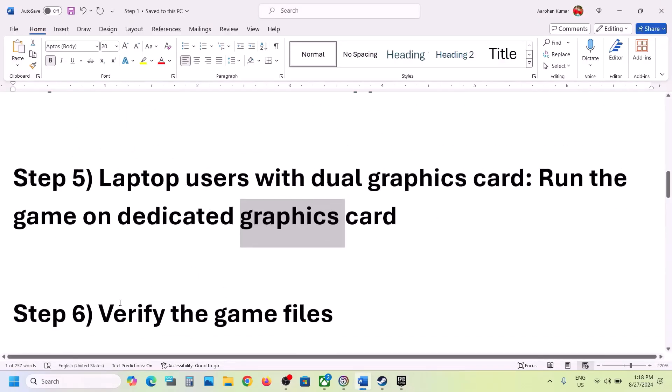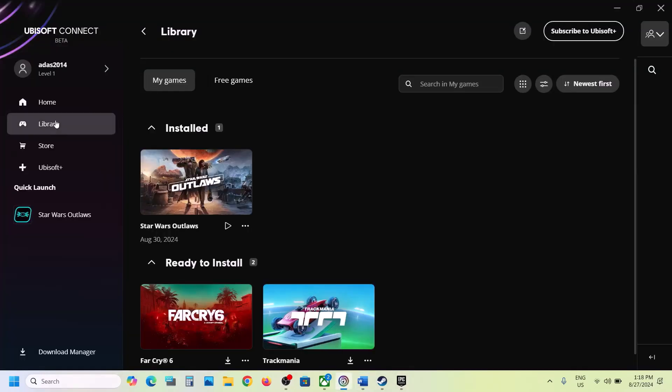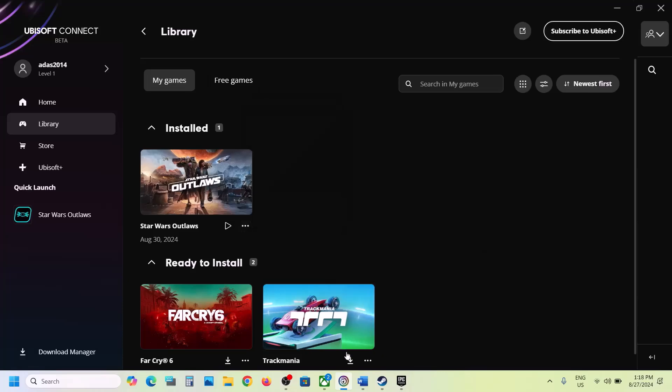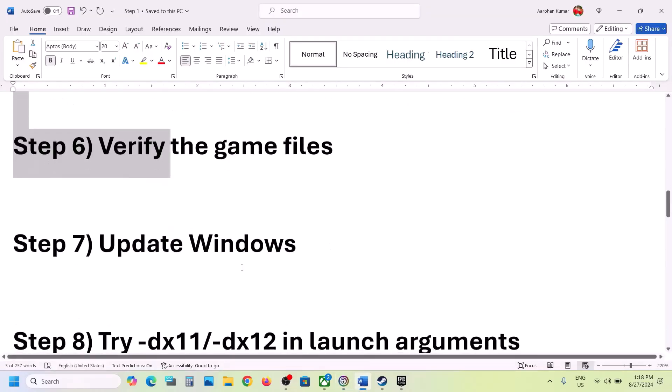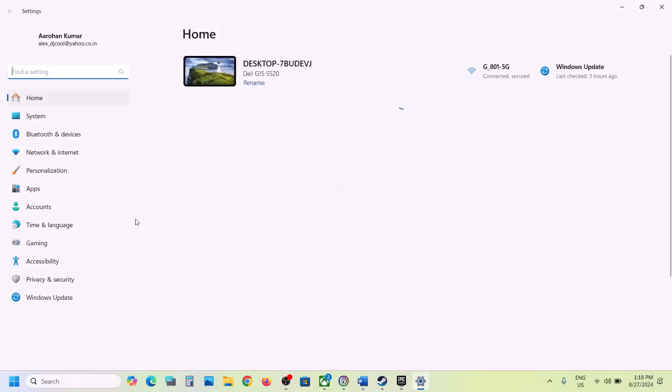The next step is to verify the game files. Go to Ubisoft Connect, go to Library, click the three dots on the game title, select Manage, and then click 'Verify Files.' This process will take some time. Once the verification is complete, launch the game and check.